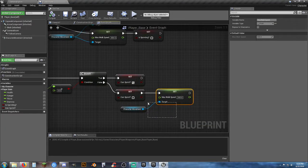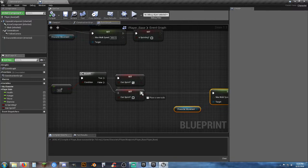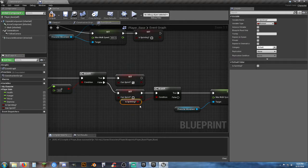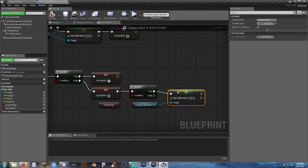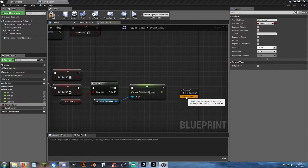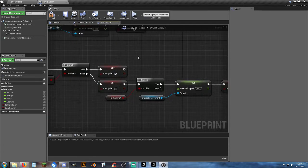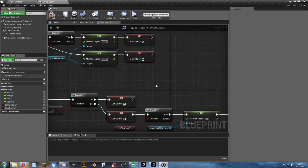We probably want to change this a little bit — let's add a branch node and get a sprinting reference. It's going to ask 'are we sprinting?' If so, set our speed back to 300. If you're sprinting and you run out of stamina, it's going to detect that and knock you down to 300. Then we can set 'is sprinting' to false. So it may or may not work correctly, but we'll figure it out. We have a system: can we sprint? If so, increase speed and set sprinting to true.